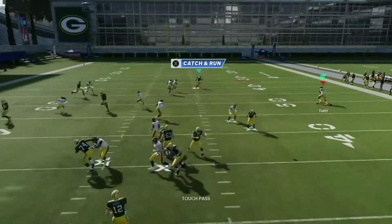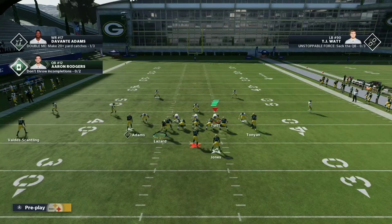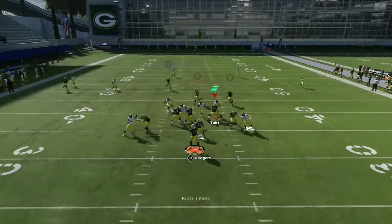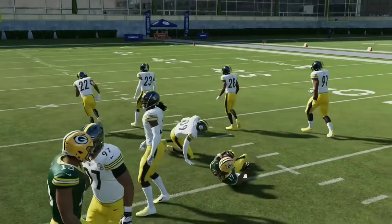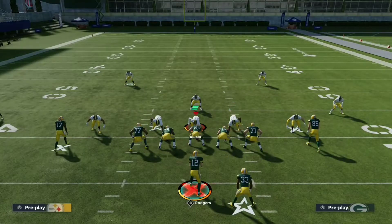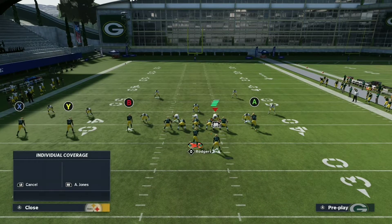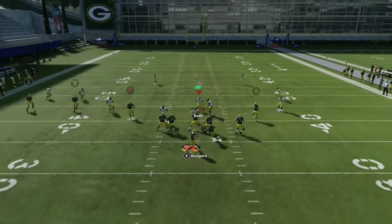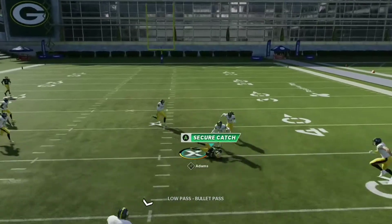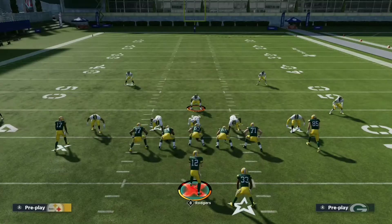Against Mike Blitz Three, receivers can still get open if you know what you're doing. It's not going to be a guaranteed touchdown — I'm not showing a one-play touchdown. Even though it's different on Regs, everybody likes to roll out in Madden now, and everybody has abilities on Madden Ultimate Team, so some routes are going to look easier on Regs because of how abilities work.